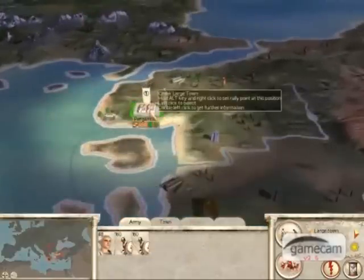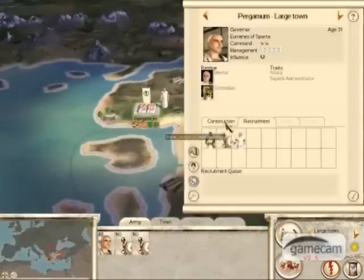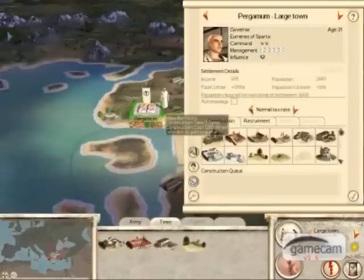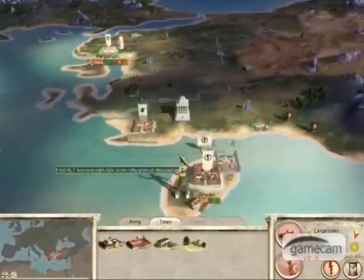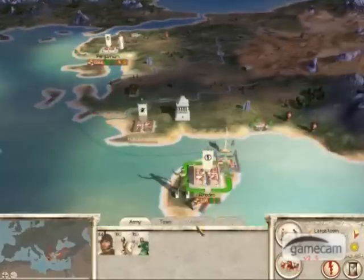Your city in Turkey is really undefended, so building up your defences there will help you against the people of Pontus and the Seleucid Empire. And you don't need to do anything to Rhodes at the moment.